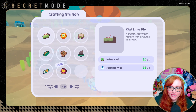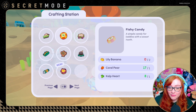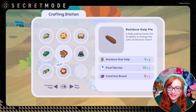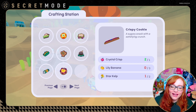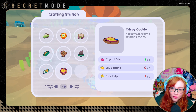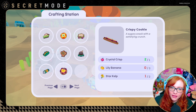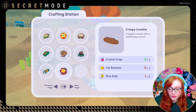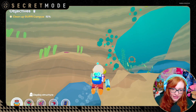For those who didn't know about the cooking module — you can use it to cook tasty treats for your loddles. There's kiwi lime pie, rainbow kelp pie, kelp coffee drop — they look so good! And now there's a crispy cookie that uses the crystal crisps we found in the Godal Grotto. The recipe is crystal crisps, lily bananas, and star kelp for a sugary snack with a satisfying crunch. New food available!